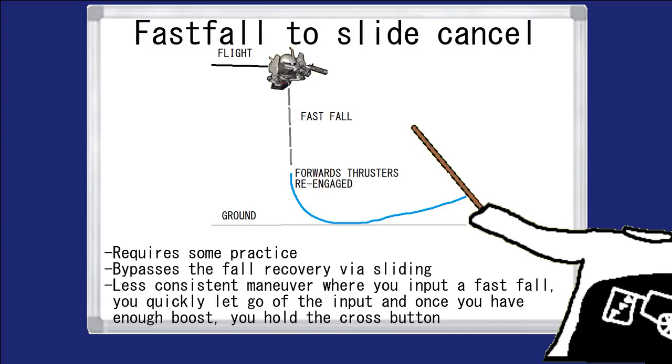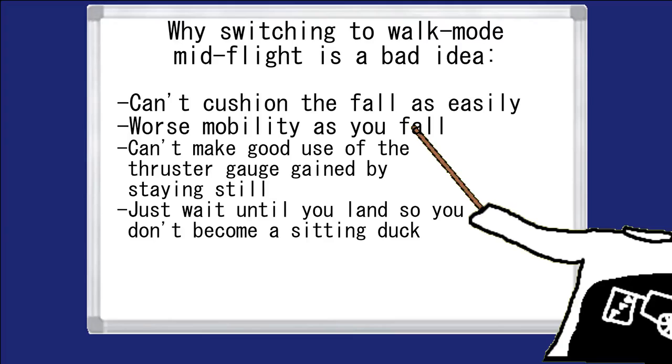Speaking of touching down, you can sometimes skip the landing recovery by inputting the forward thrust. It does require some practice as well as good thruster gauge management, because you need a little bit of it for both fast falls and speeding along the ground. Switching back to walking mode isn't good for fast landing, though it does have its own uses.